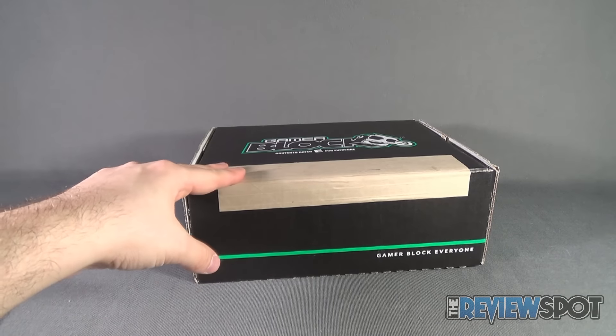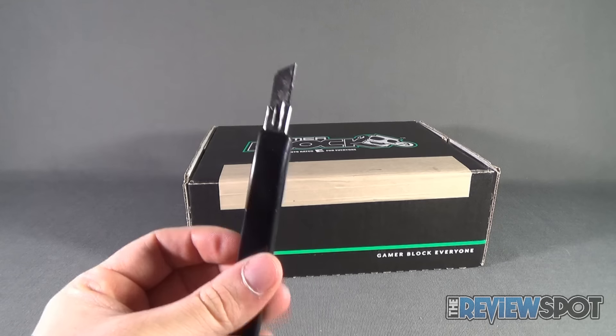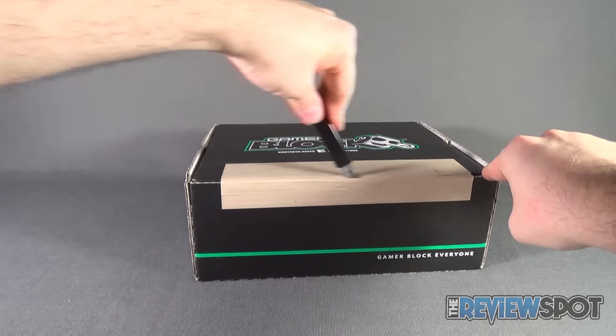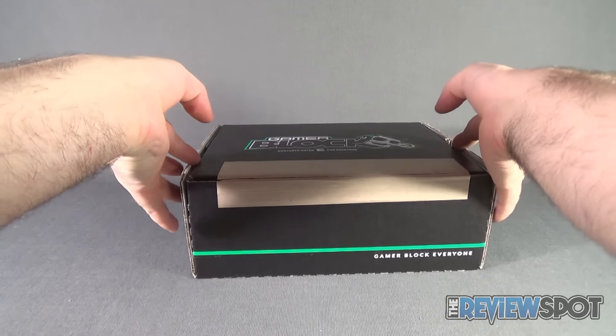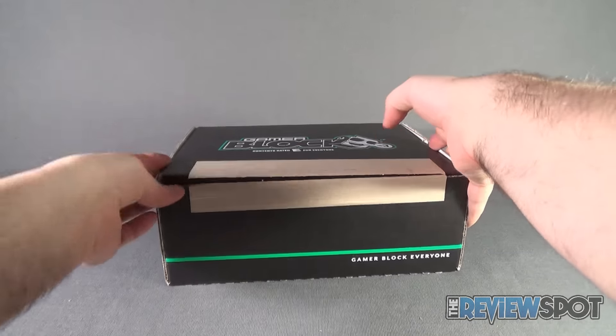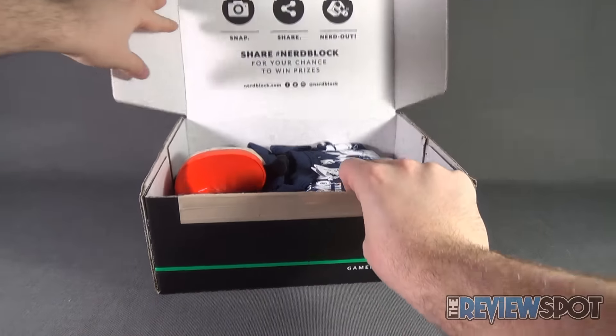With that being said, the GamerBlock for February has arrived. We're going to grab Old Red for this and go ahead and cut the paper tape featured on the front. Curious to see the kind of stuff we're going to be getting now with the E for Everyone, having already looked at the M for Mature.